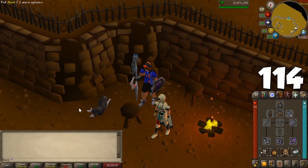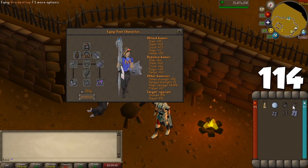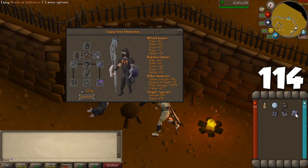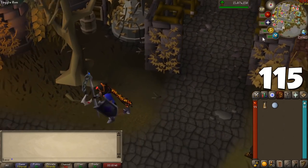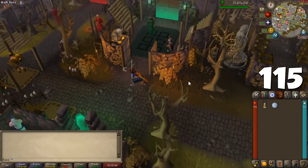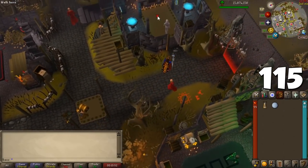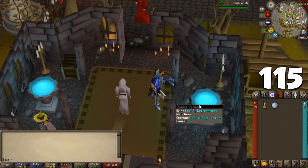The more items you carry, the heavier your character will be, causing your run energy to deplete faster and take longer to recover. If you are running around, wear graceful or light clothing to avoid stamina problems. If you don't want to level up construction for an ornate pool to recover HP, prayer, and overall stats, you can buy a dueling ring and go to the Ferox Enclave to use a pool there, which is also conveniently near a bank.